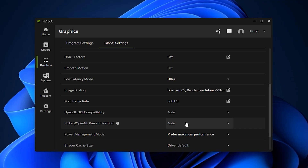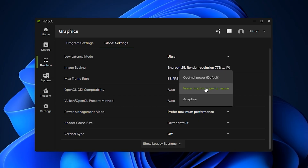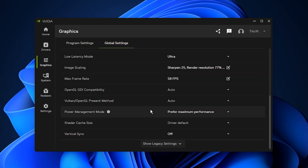Leave OpenGL GDI compatibility and Vulkan or OpenGL present method on auto, because NVIDIA handles these optimally for your system. Change Power Management Mode to Prefer Maximum Performance — this keeps your GPU at higher clock speeds instead of dropping to lower power states, preventing sudden stutters.